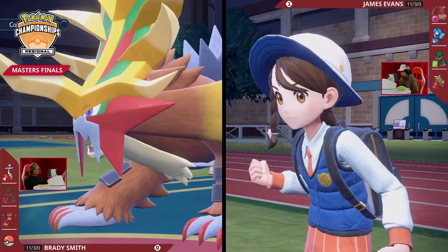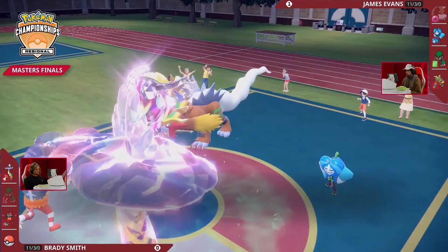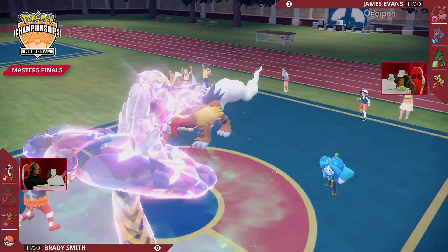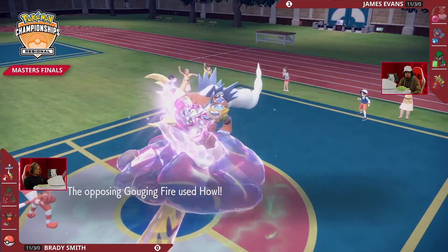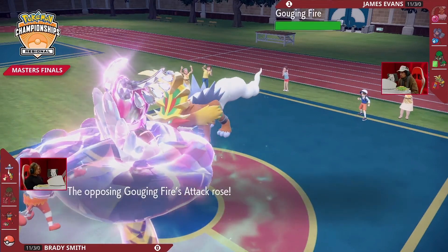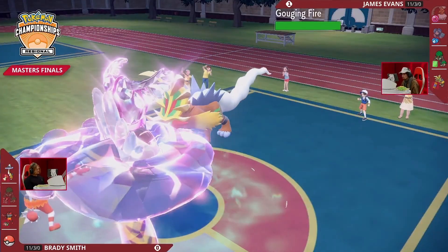Is one Howl enough to mitigate the Intimidate, or do you want to keep boosting? A potential critical hit Ivy Cudgel can just straight-up win you the game. Looking at the Thunderclap ready from Raging Bolt — an attack from Ogerpon will be enough, acting first with priority to take care of that Pokémon. Now James is down to two; Howl again from Gouging Fire, only getting to set up itself this time, going back to neutral after that Parting Shot. Brady gets the swap.